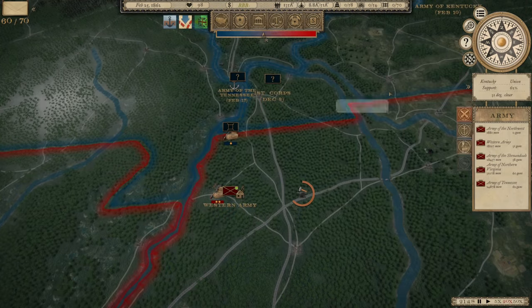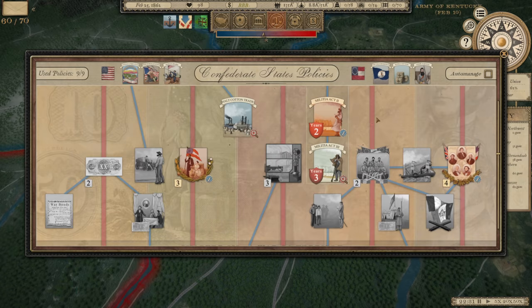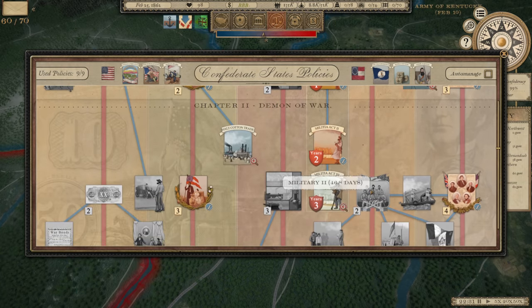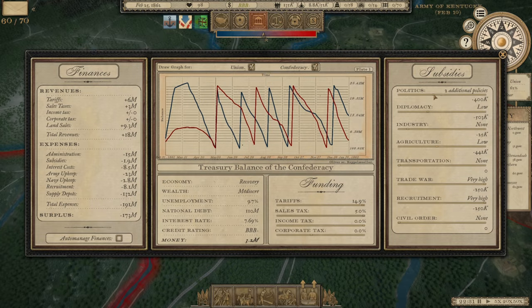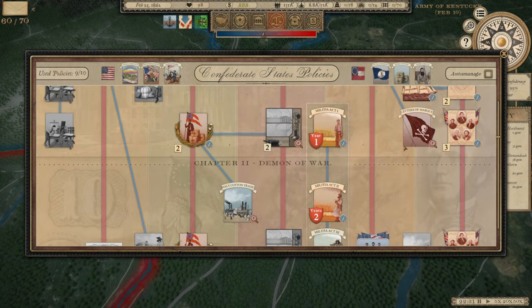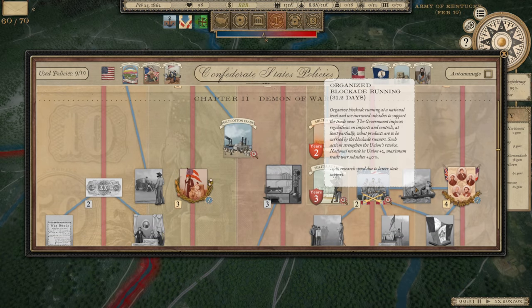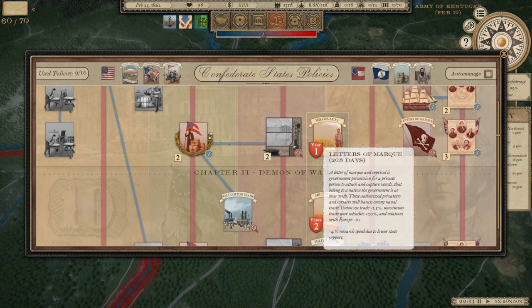The Confederacy has introduced free trade. We just finished that free trade act, hoping to bring up the British intervention number as best we can. We do have an available policy now. I'd like to actually get Military 2 as well — I think that will help with recruitment. But in order to do that, we need to invest in an additional policy. We have Diplomacy 4 active.